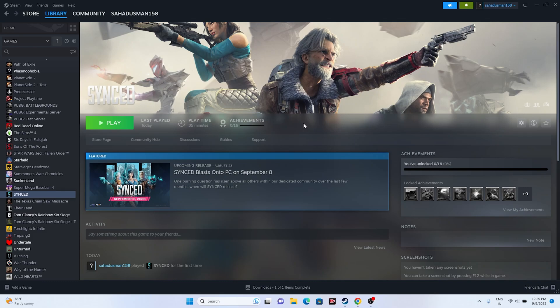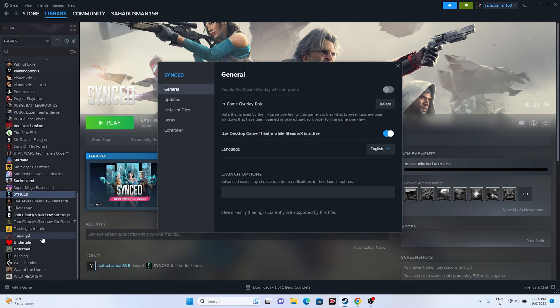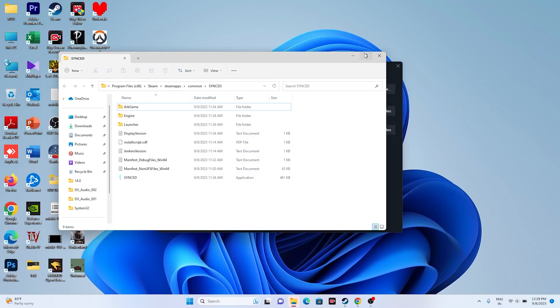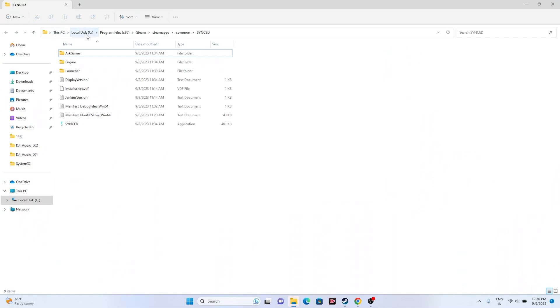Next, we need to launch the game from the installation folder, not from Steam. Sometimes launching from Steam is why we're having this issue. Right-click the game, go to Properties, go to Installed Files, and click Browse. That will take you to the installation folder — This PC > Local C > Program Files (x86) > Steam > SteamApps > Common > SyncIt. From here, launch the application. For many users, launching from here worked.